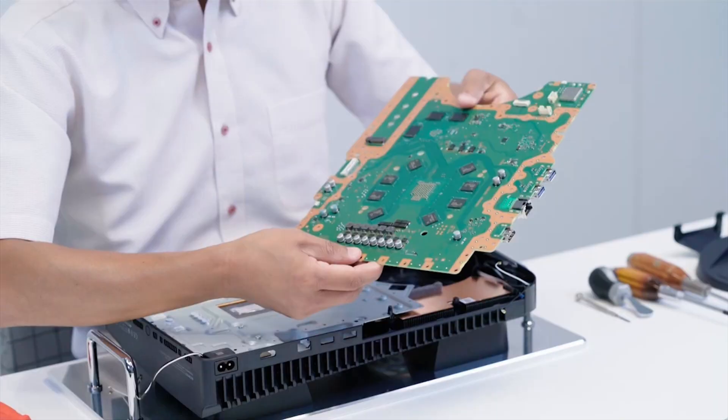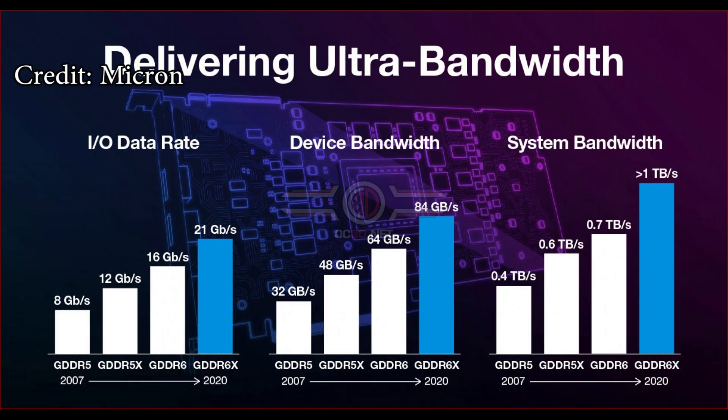An Intel processor equipped with DDR4 memory running at 3200 MTS has much better latency, and this is not a surprising result, because DDR4 memory has much better latency inherently than GDDR6 memory. Basically GDDR6 and GDDR6X are designed for graphics cards and raw throughput — lots and lots of bandwidth. Whereas something like DDR4 also needs to take latency into consideration as well, and going into the whole thing of memory bandwidth in depth is way outside the scope of this video.